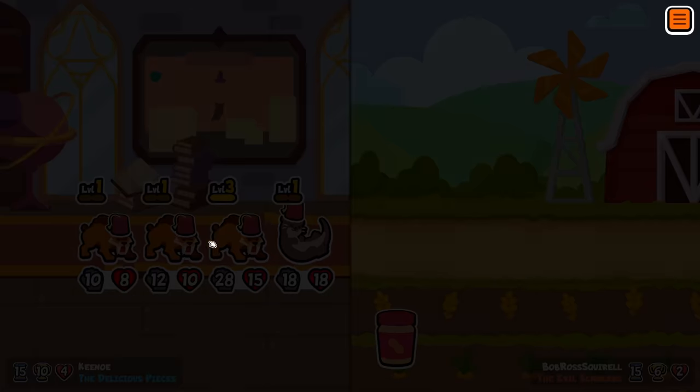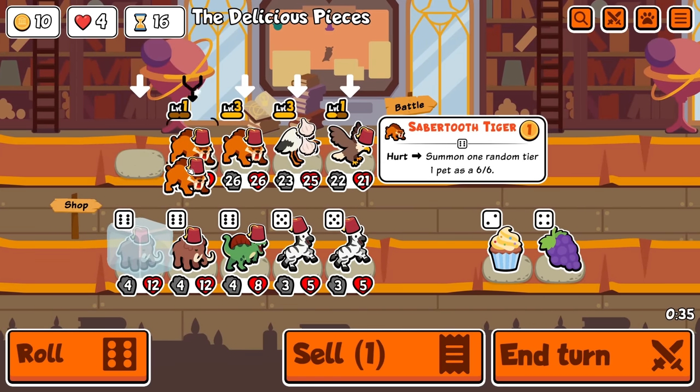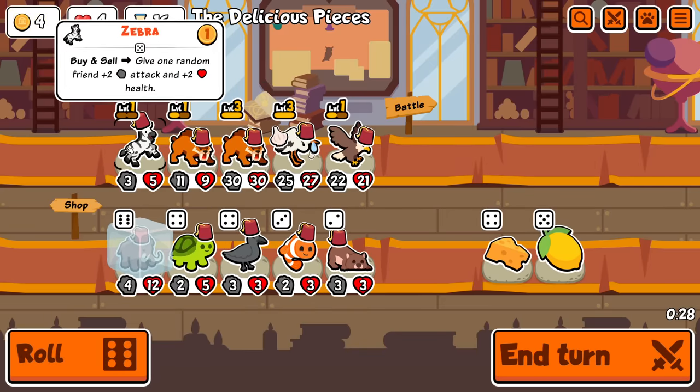Saber-tooth, too good. I'm definitely investing more in this. I just need to get more levels for my backline guy and give him some stats. Stack that. Buy, sell these. Still keeping the mammoth frozen in case I ever find a pill.